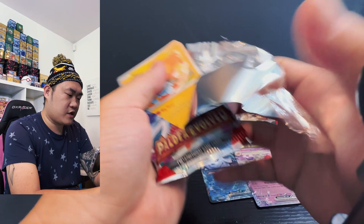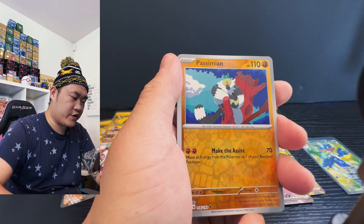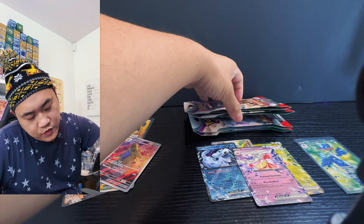Starting off with Shinx, Shinx, Nymble, Maschief, Slowpoke, Palomot, Tinkatink stuff, Bravery Charm, and then Pasminion, Pasminion, and then Luminous Energy and a Palomot — code for the win. We have four more packs to go, guys, four more packs!